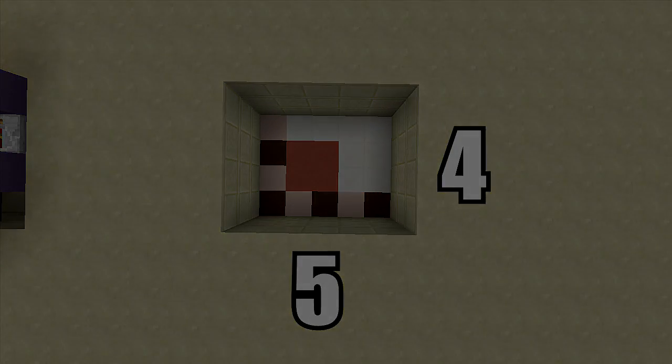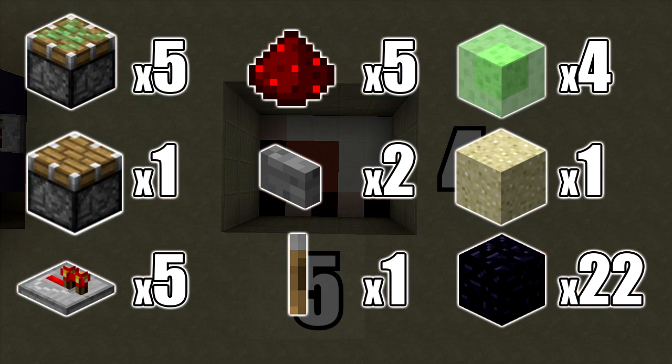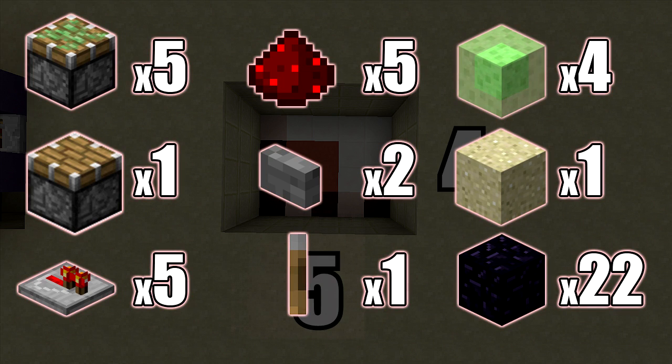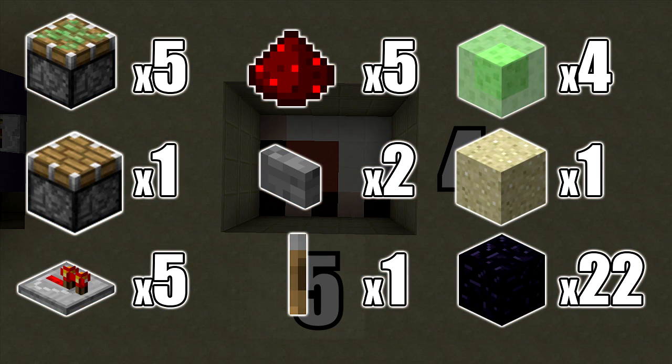The resources you're going to need for this build are: five sticky pistons, one regular piston, five redstone repeaters, five redstone dust, two buttons, one lever, four slime blocks, a piece of sand, and 22 immovable objects. I'm going to be using obsidian, but I highly recommend using furnaces because they're a lot easier to get.